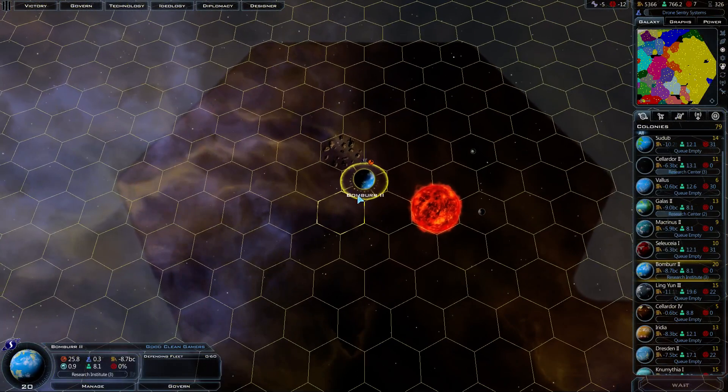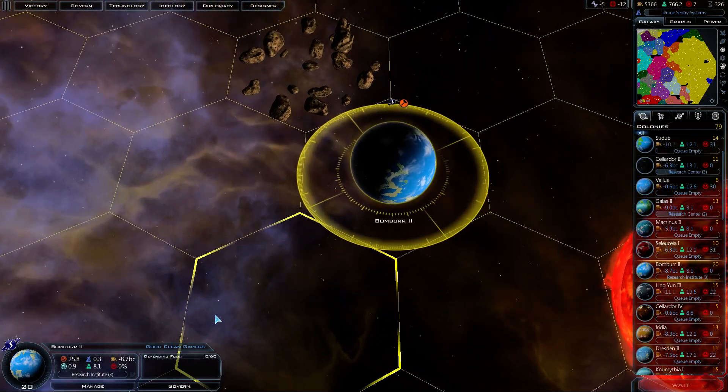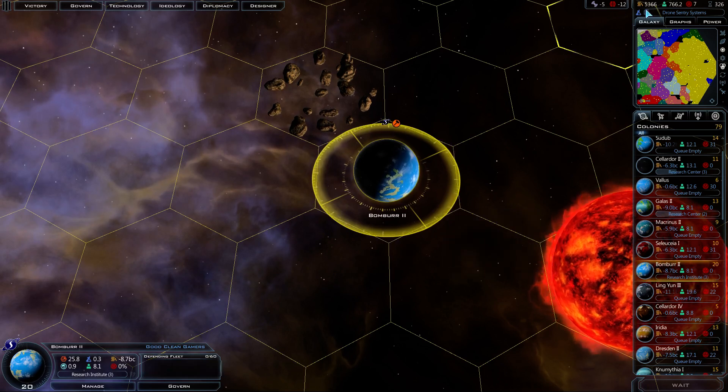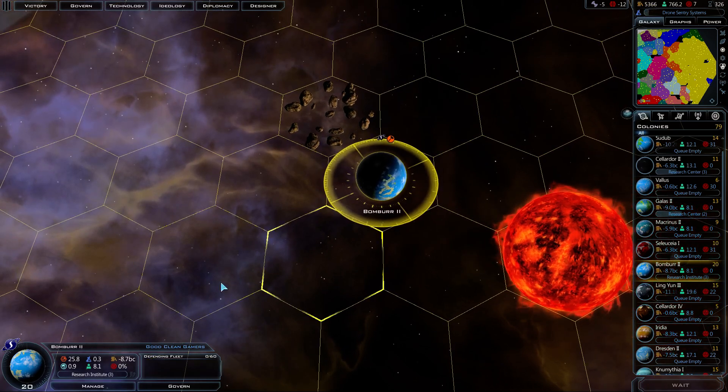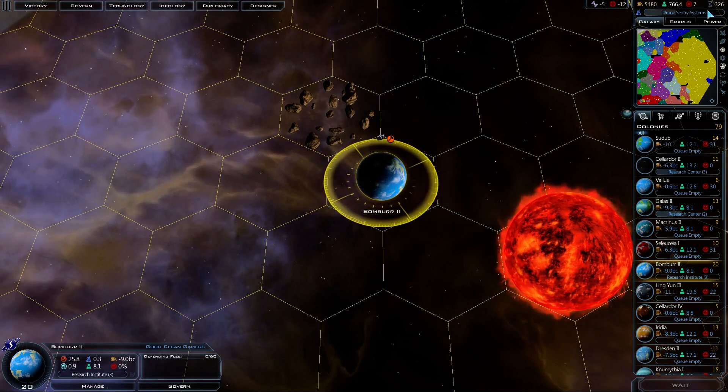I'm staring at you, Bomber the Second. Planet, you're getting stuff built on you, and it's going to happen fast. See how quickly we can get him built up.